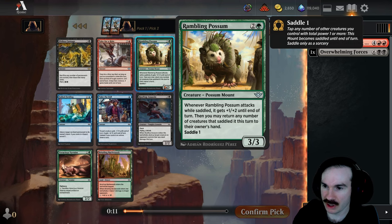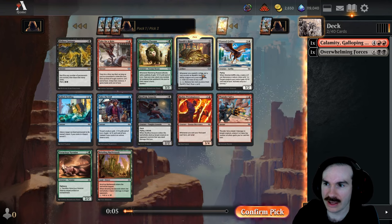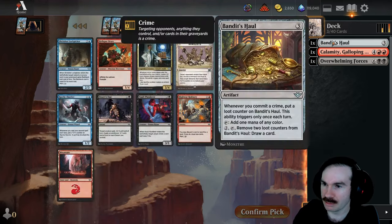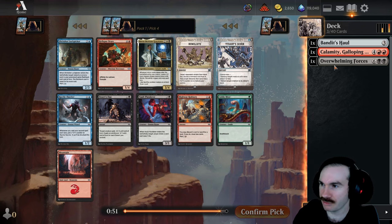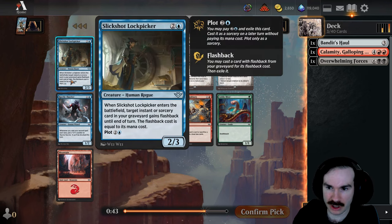This one is three mana three-three: when it attacks while saddled, you can return stuff to your hand. Rooftop Assassin is good. I think I'm actually going to take Bandit's Hall because if I'm legitimately going to play these big fat fatties, I'm probably going to need some ramp. Lock Picker is three mana, two-three: when it enters, target instant or sorcery in your graveyard gains flashback until end of turn, flashback cost equal to its mana cost.